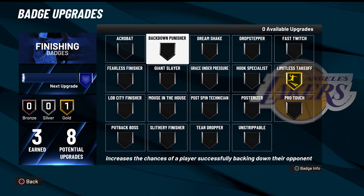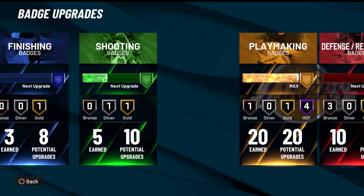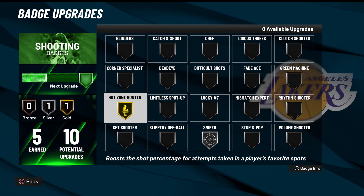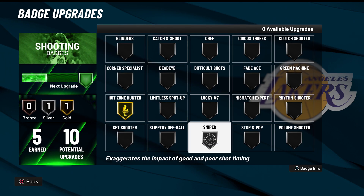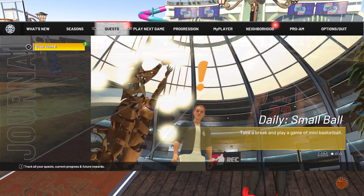For badges right now, I only had two finishing badges in all these gameplays, and I had silver limitless — I just upped it to gold right before this. For shooting badges I have gold hot zone hunter and silver sniper. Let me show you how to check your hot zones: go down to 'play next game,' click your right analog stick, then click L2 twice and it'll bring you to your hot zones.